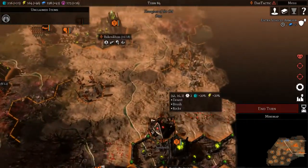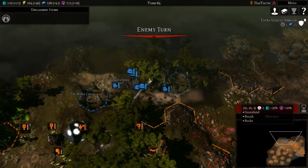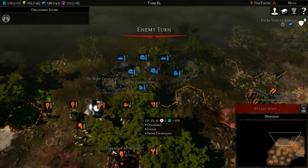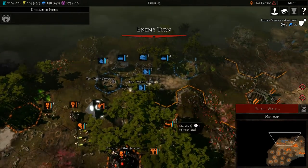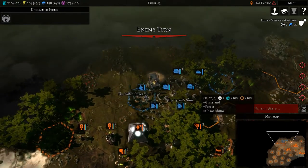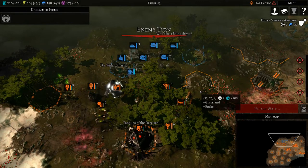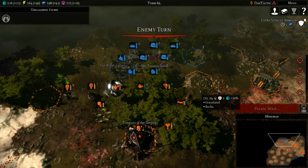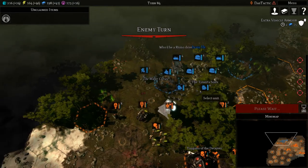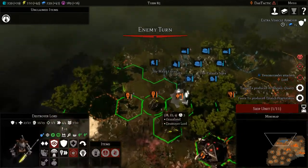We've got a Triarch Praetorian now coming next turn, which would be good. We should protect ourselves reasonably well in the forest — maybe not. Unfortunately it's gone. They're not doing much damage back down the other way. A little bit of damage.